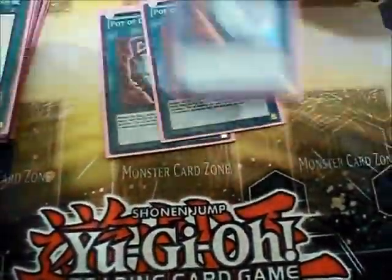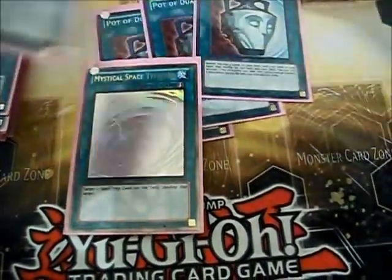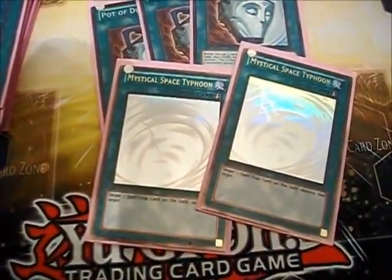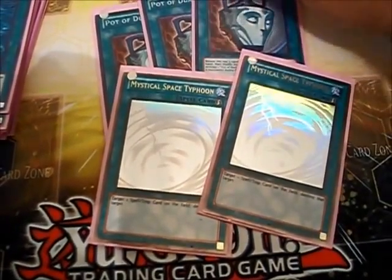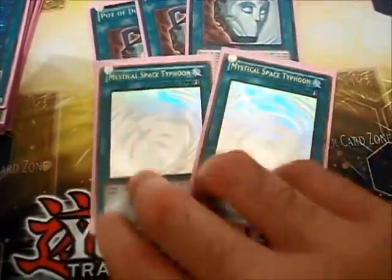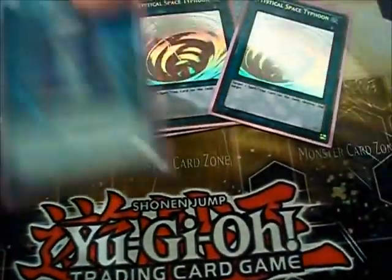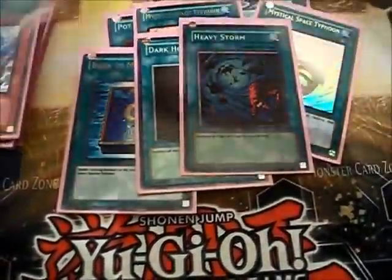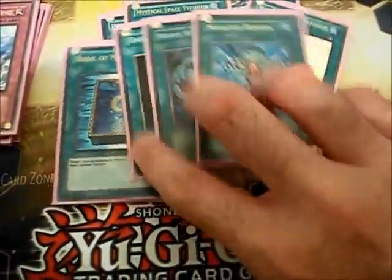For the spells, it's pretty straightforward. Running Triple Mystical Space Typhoon, double MST. In a Machina and Anti-Meta Gadget build I would run Lance, but in here you want to get rid of backrow because you don't want Torrential Tribute to ruin your play. MST just kind of helps you get those out of the way. Then you just run your limited cards — Dark Hole and Book of Moon.